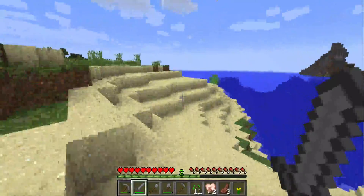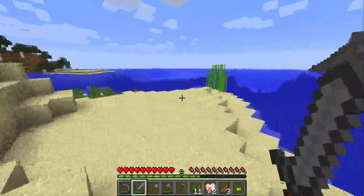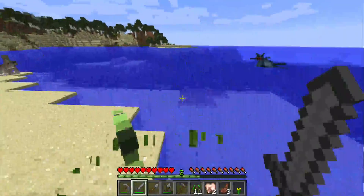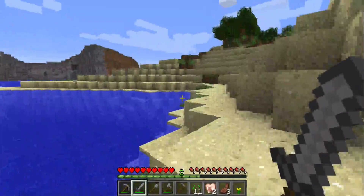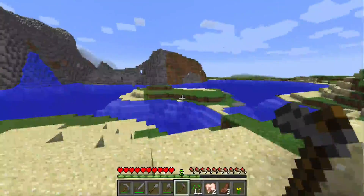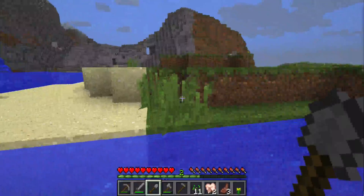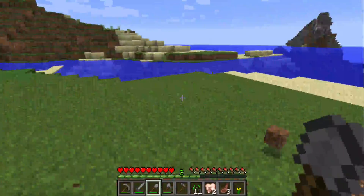There's sugar cane over there. I can actually go get that now for future purposes. Let's just go get that now. Got the sugar cane. So what I can go ahead and do is plant the seeds. Let's go over here to the platform that I showed you guys earlier. Let me get my shovel out and let me dig out this area. Okay, so the area is dug out.